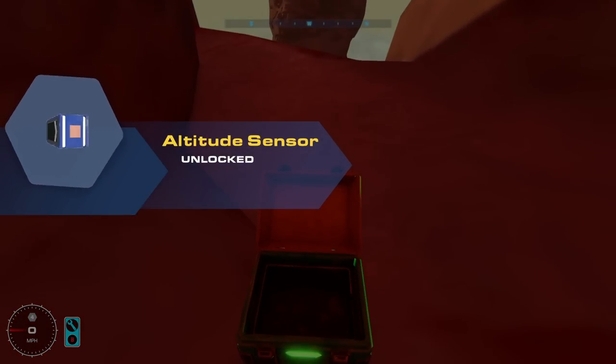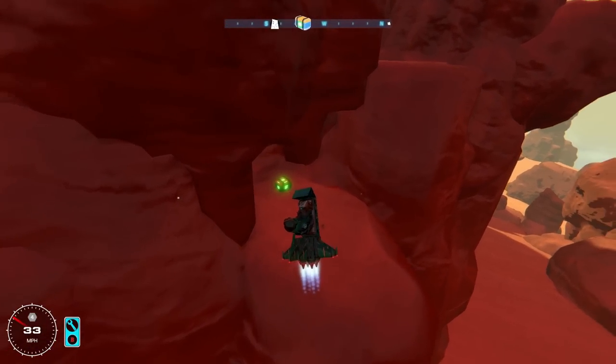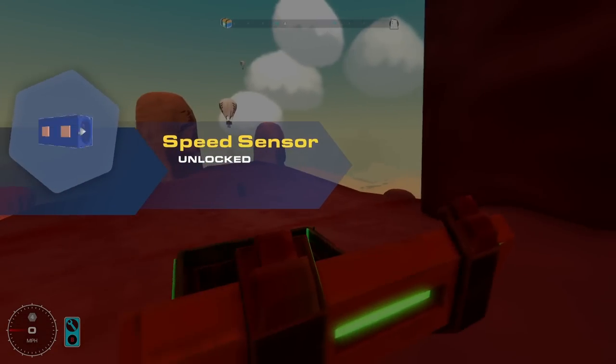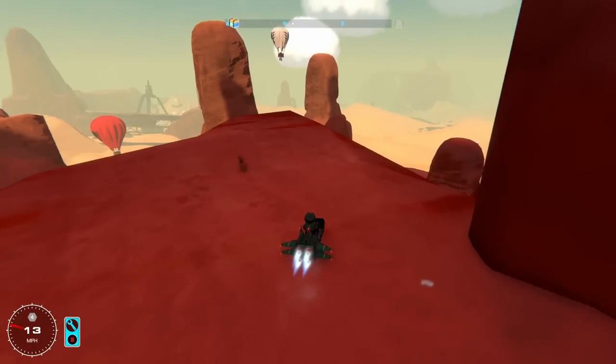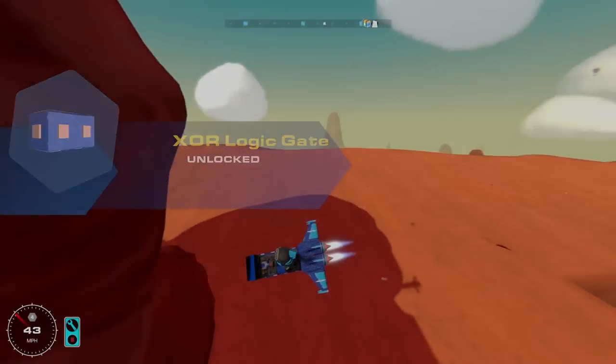Altitude sensor. There's another one. This one might be the XOR gate, guys. It's the speed sensor. Never mind — that's also good though. Yeah! There it is! XOR gate. I told you we'd find it soon.